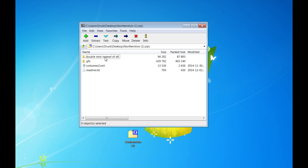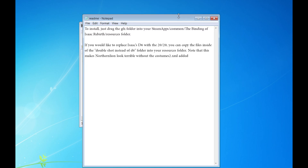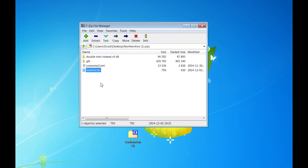You'll see a 'double shot instead of D6' folder — this refers to if you want to replace Isaac starting with the D6 with the double shot instead. I'm not going to cover that. Likewise, I'm not going to cover making it so that his face doesn't get overridden. But you can check the readme — the readme is really short, so making those changes is not too much work. Installation also is very easy.